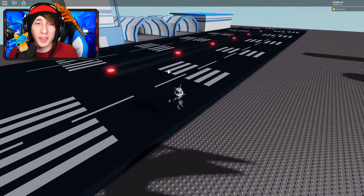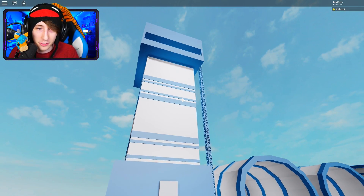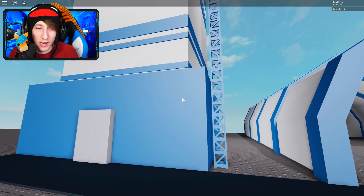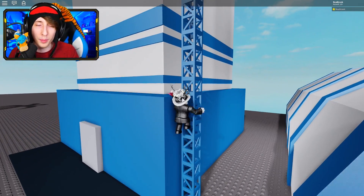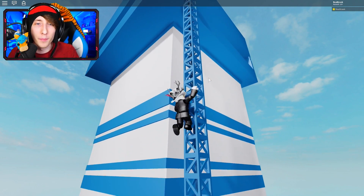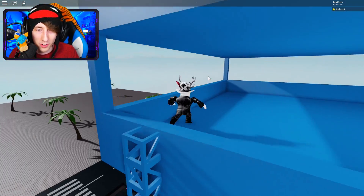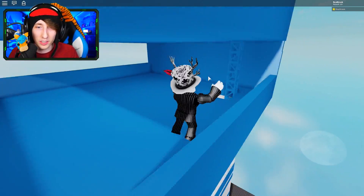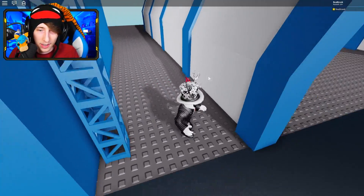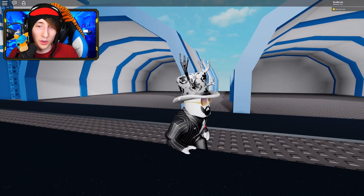Here are all the new buildings coming in the new Jailbreak update. Right here is the airport — he's got the runway with the landing lights and all this. It really amazes me how people manage to do this. We got the air traffic control tower right here. In the actual game you'll probably be able to go through the door, but here you just climb up the side with a ladder. I'm really excited to be able to snipe people out of this tower.